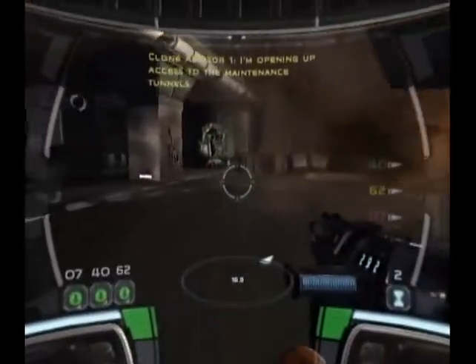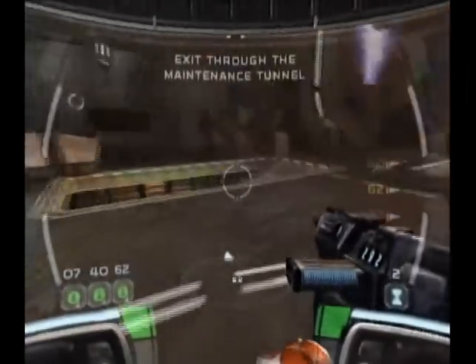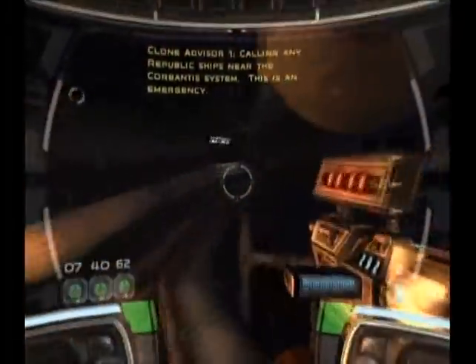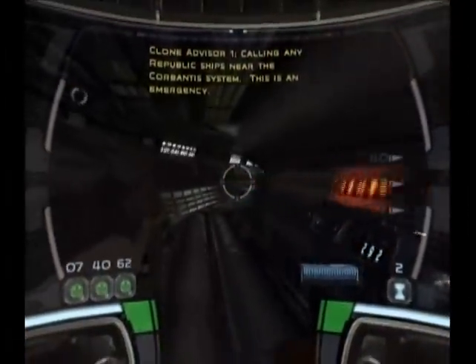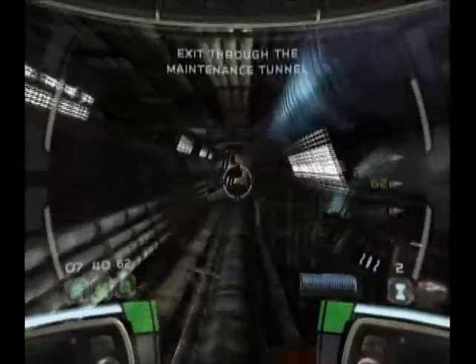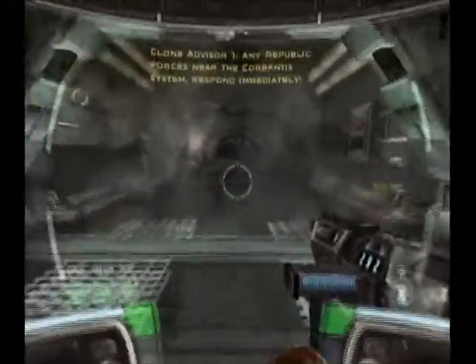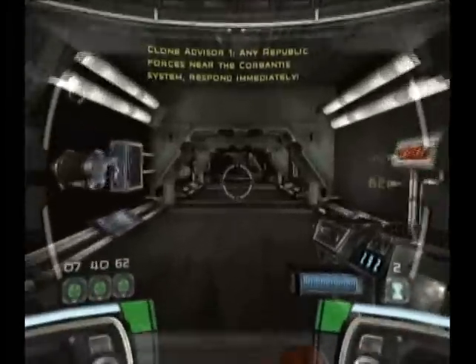I'm opening up access to the maintenance tunnels. Calling any Republic ships near the Corbantis system — this is an emergency. Any Republic forces near the Corbantis system, respond immediately.